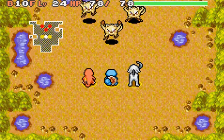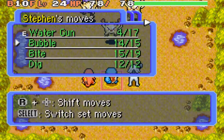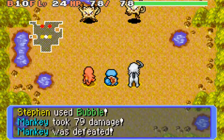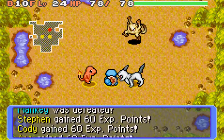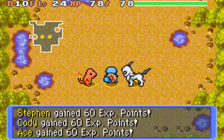This boss fight is a joke because you can one-shot these Mankys. I'm gonna try using Bubble on it — let's see if it one-shots. I know if I use Water Gun it's a guaranteed one-hit KO if it hits. That just knocks out one-third of the team. Another Bubble — there we go, two of them down. And let's finish this one with a Water Gun.